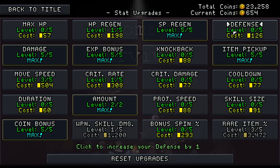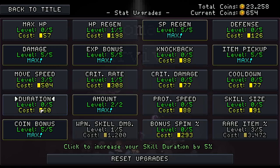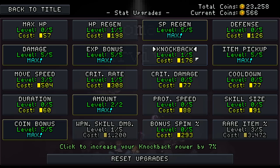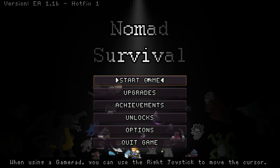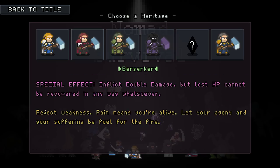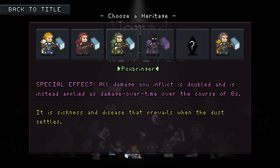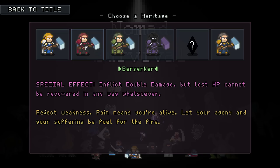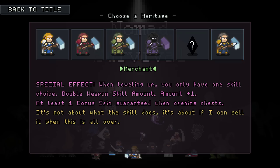Knockback is pretty solid - more defense might be pretty good. Skill size, projectile speed, bonus spin - maybe defense. Knockback is pretty good and more defense, called good. One more time - but maybe this time not the Void Walker, not sure how good its knockback was. Double damage but can't heal though - more rerolls. We're fine.